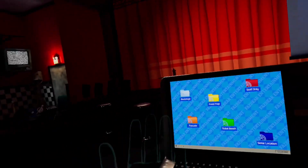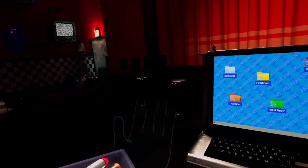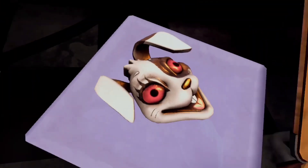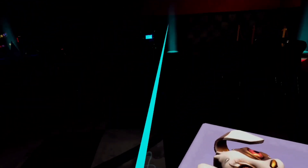Usually if you just grab your face and do the trigger nothing will happen, but now you take the Vanny mask off. Pretty cool. I don't know where my other controller is - it's kind of invisible.